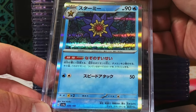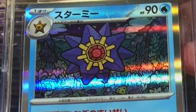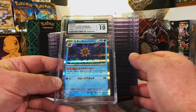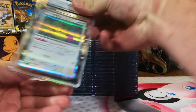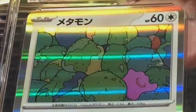First Japanese card - Starmie Holo from Shiny Treasure ex, the 151 artwork. There's no reason this shouldn't be a 10. Gem mint 10 - what did I tell you! All the pack-fresh Japanese cards get gem mint tens or pristine tens. I rarely get one less than that.